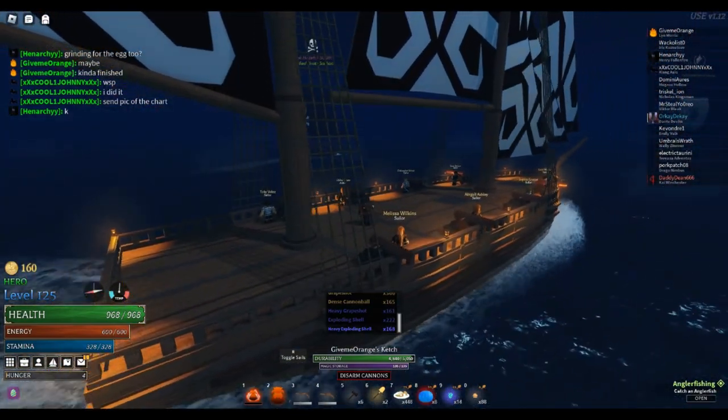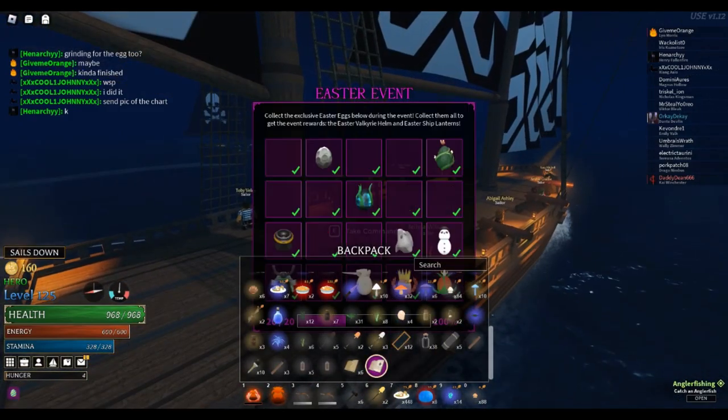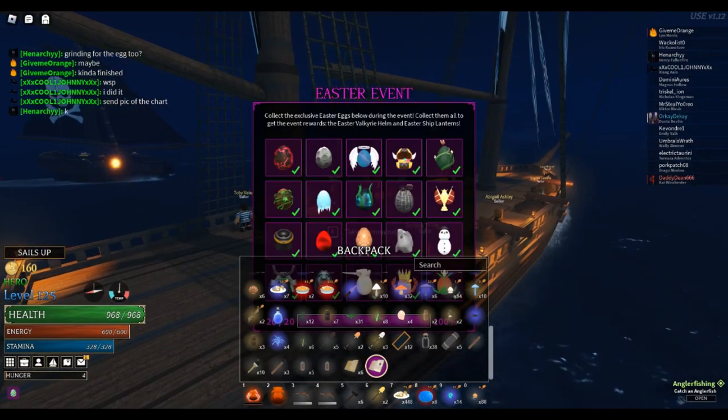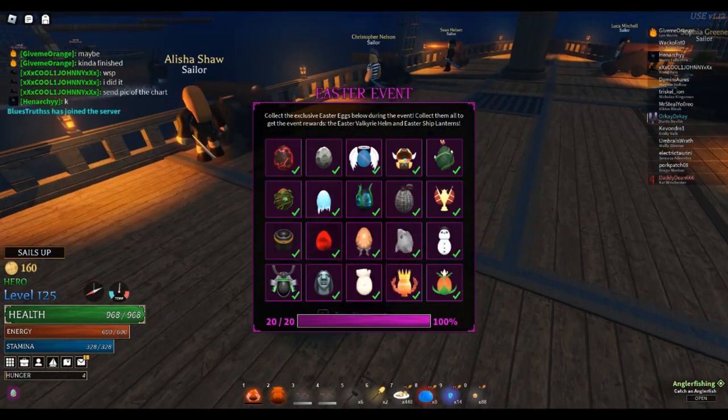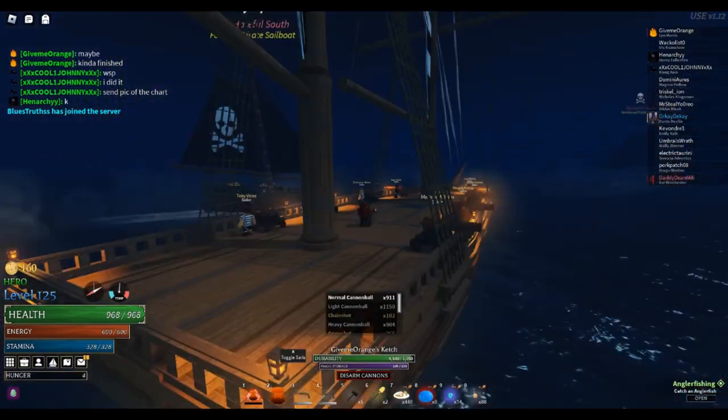The treasure ship one — the cannon egg — you have to open up the treasure ship sealed chest. You gotta open up sealed chests to get that one.